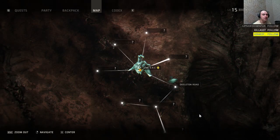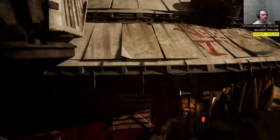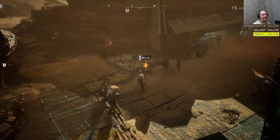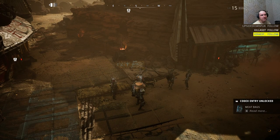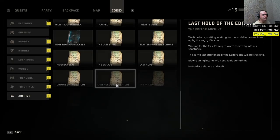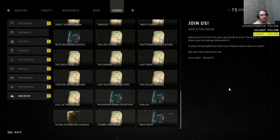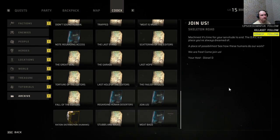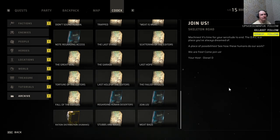Hey guys, Darius here. Today we're gonna talk about the password for the keypad in the DRC area. Right near the keypad itself there is a hint called the 'meat bags' sign.